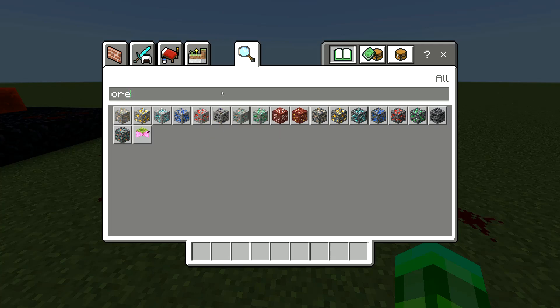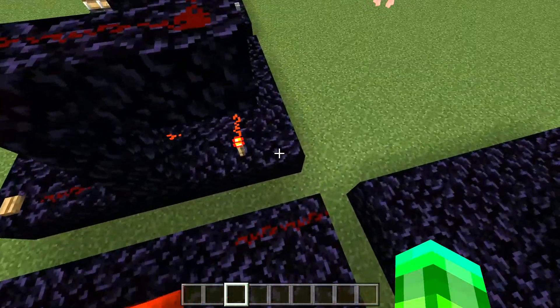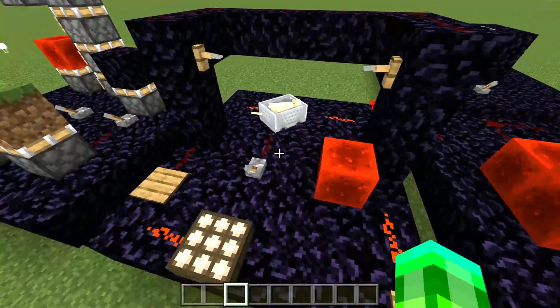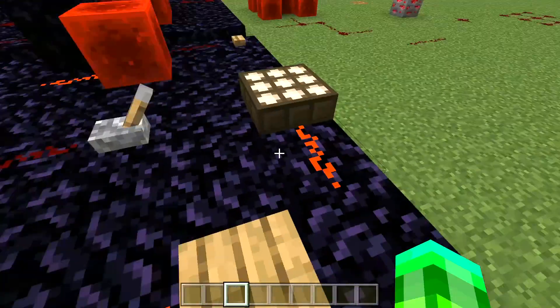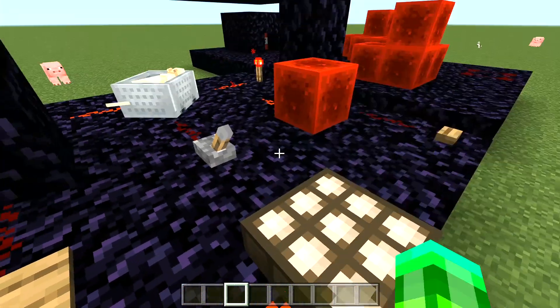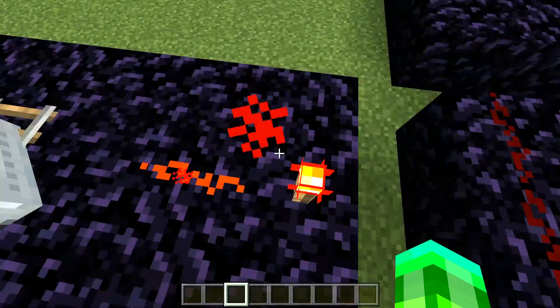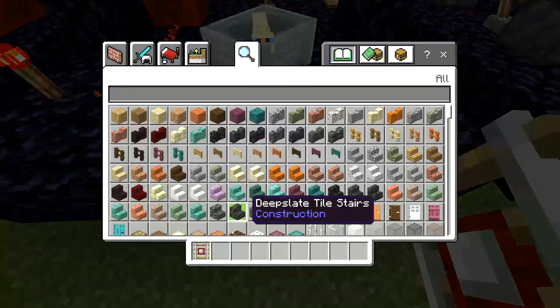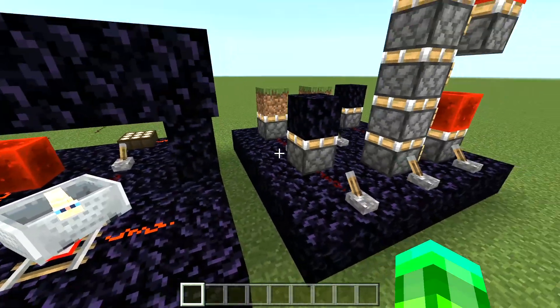Now that we know the topic is redstone, let's see what can activate redstone. This button activates redstone, this lever activates redstone, this pressure plate, the daylight sensor, trip wires, redstone torch, this mine, this mine, this detector rail, and probably more that I couldn't fit in here.